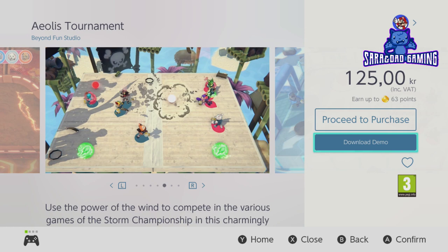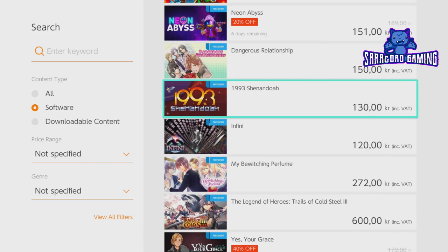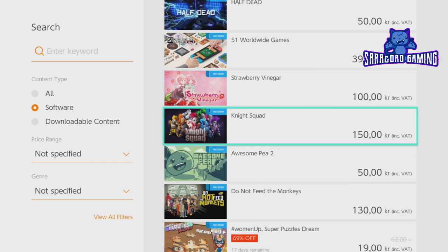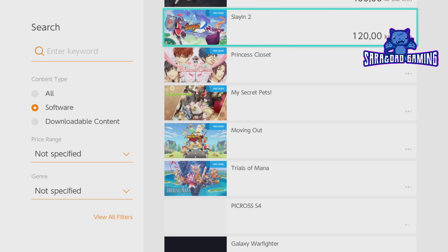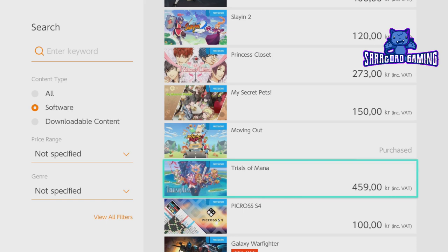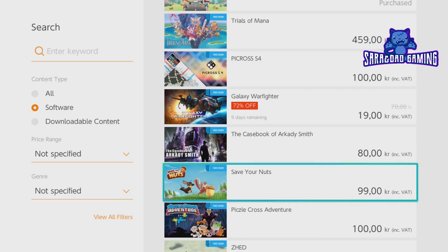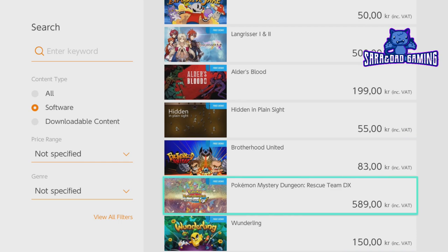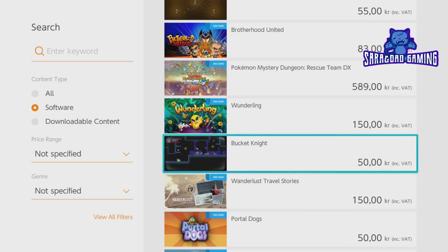Pressing down to go further down the list. There are a lot of games that can be played for free, as you can see. But there are a lot of bad games. This game I have already bought, so it will show as purchased. It's a lot of bad games on the Nintendo Switch — a lot of games are just to skip.